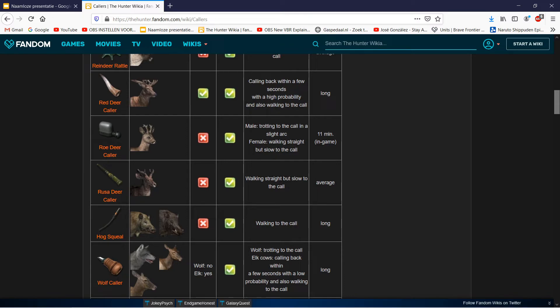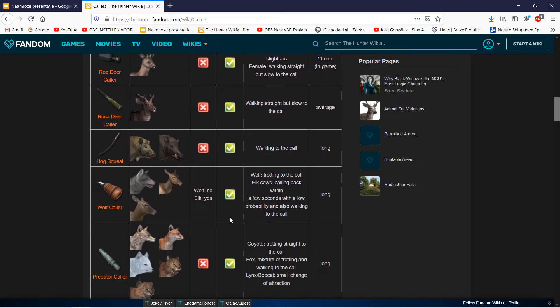The roe deer caller lasts quite long. Looking at the wolf and elk cow caller on the wiki: wolves trot to the call, elk cows call back within a few seconds with a low probability and also walk to the call. Interestingly, this caller also lasts long - so you can call in elk females for a long time. The elk bugle for males only lasts 4 minutes in-game.